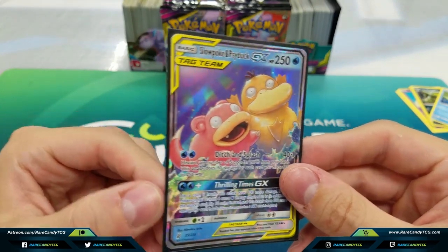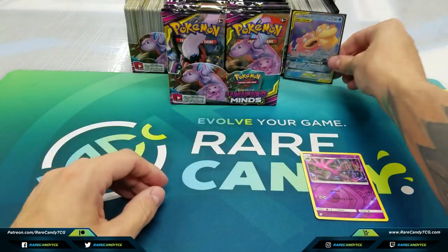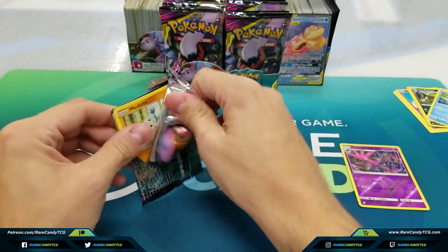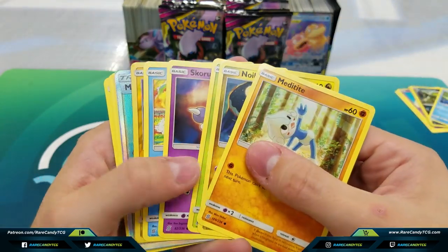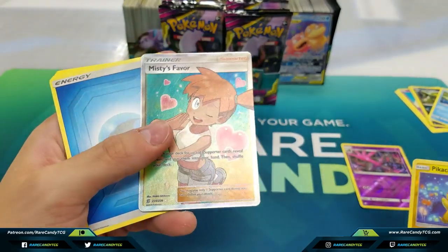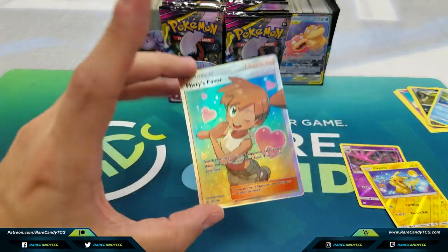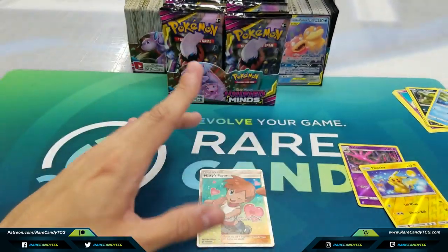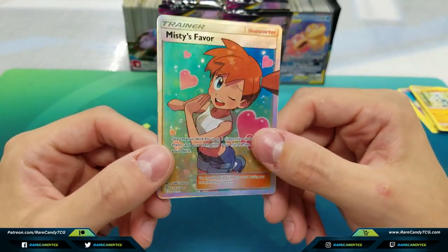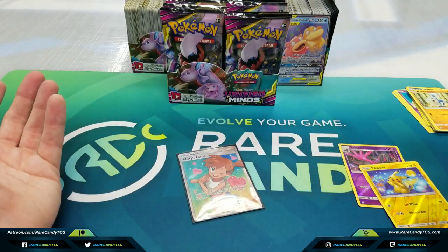This card is definitely a bit of a meme — it seems like it has a ridiculous coin flipping attack, though the first attack actually isn't too shabby. A half decent way to kick off this box. We also have Pikachu and a full art Misty's Favor, which actually goes hand in hand with the Psyduck and Slowpoke. It's not a very good card, unfortunately, but a Misty full art supporter is definitely going to be decent as far as value goes — this is going to be trade bait for me. I'm definitely a player first, collector second. But first two packs in, we're doing killer — we have a GX and a full art.